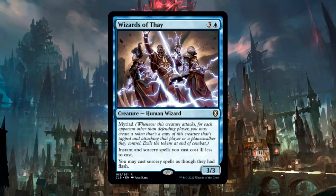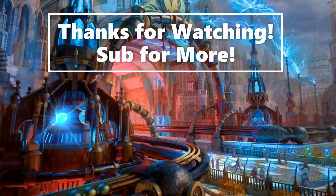It's definitely the deck for Wizards of Thay, one of my favorite cards out of the most recent Baldur's Gate set. It costs 3 and a blue, creature, human wizard, 3/3 with myriad. Instant and sorcery spells you cast cost one less to cast, and you may cast sorcery spells as though they had flash. This can reduce costs a ton if you attack with myriad, which can save us the mana needed to copy spells within the turn.